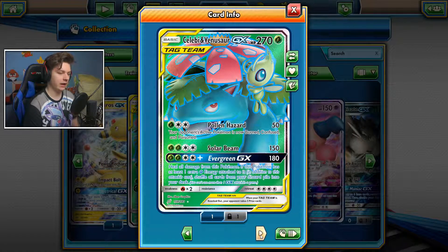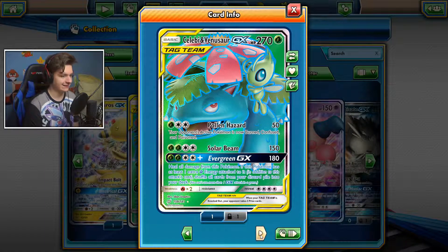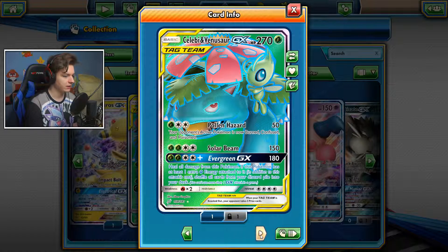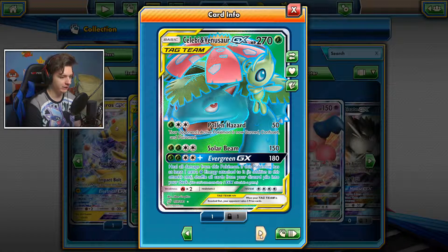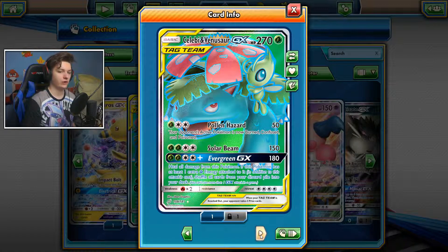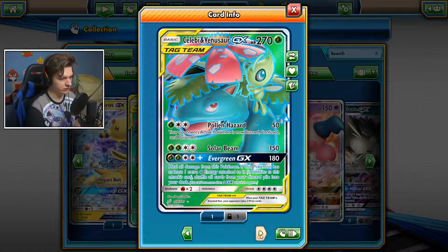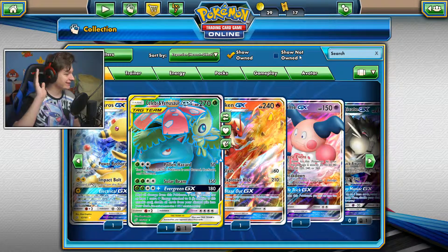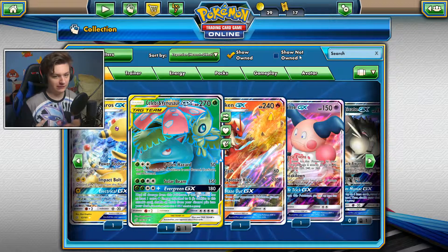I'm going to look at what grass cards I've got and build a grass deck. Evergreen GX does 180 damage, heals all damage from this Pokémon, and lets you shuffle your entire discard pile back into your deck — which is just amazing. And we got two of those today, so they're both going in the deck!